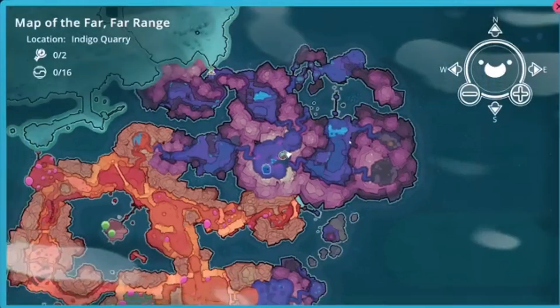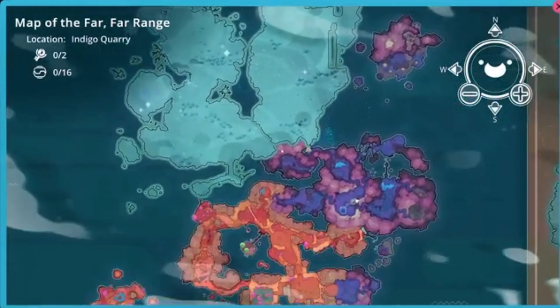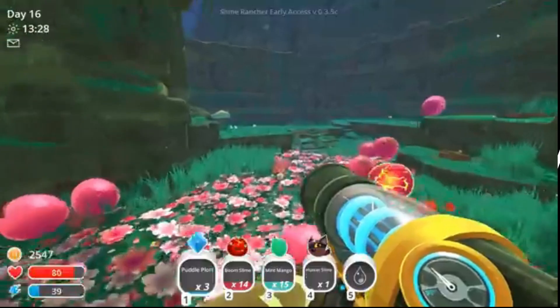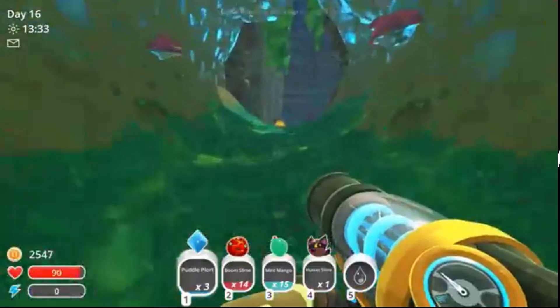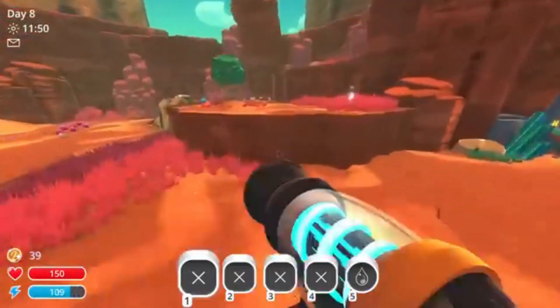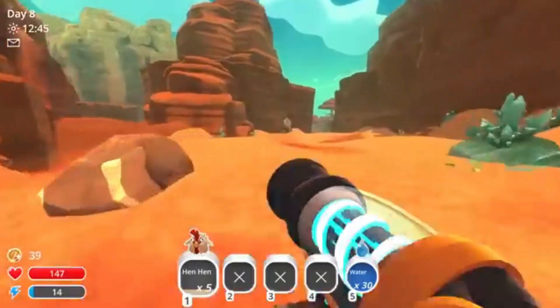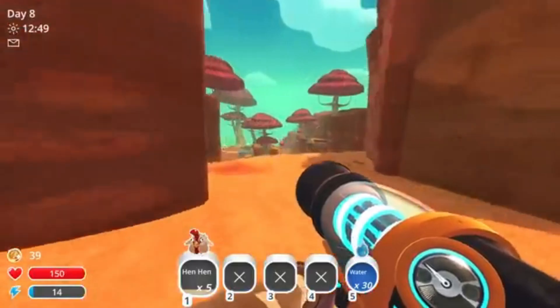The Far, Far Range — a distant alien world bursting with vibrant colours and bouncing blobs. At first glance, it feels more like a toy box than a living system. But beneath the cartoon aesthetic is something far more structured. Slime Rancher may be a game, but it almost functions as a model ecosystem: a simplified, interactive representation of how life systems work, and it does so with surprising accuracy.